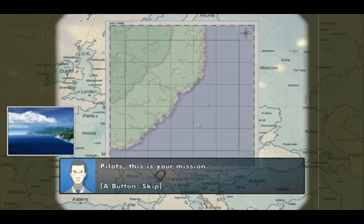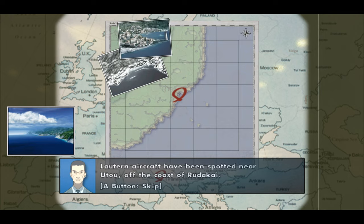Pilots, this is your mission. Lawtern aircraft have been spotted near Uto, off the coast of Rudikon.